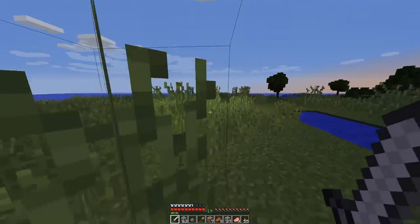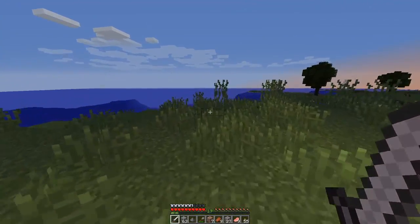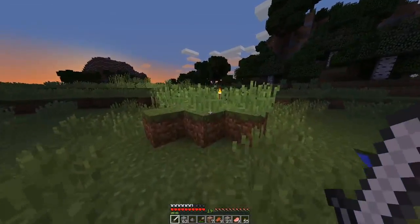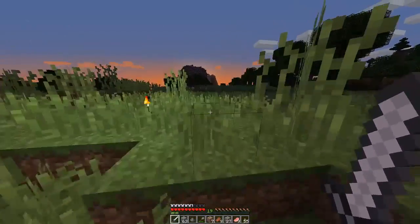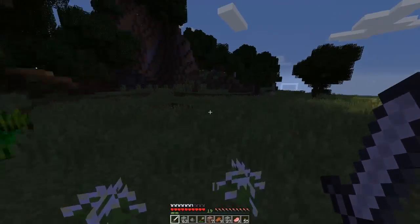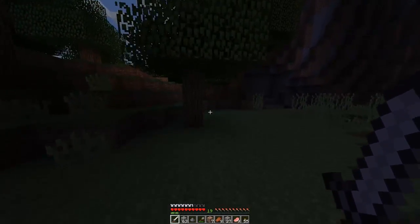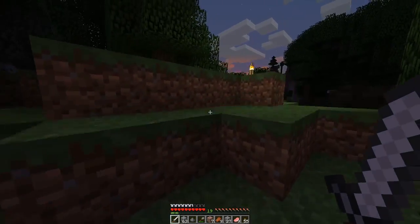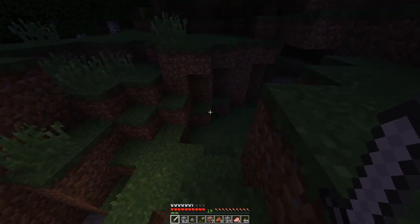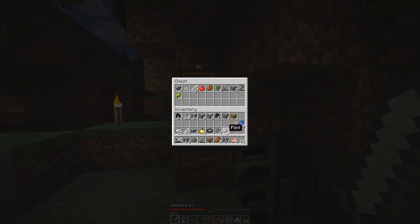Along with that there's the Woodland Explorer Map. There's a brand new structure in the game called the Woodland Mansion with a few new mobs in there and some unique drops as well. The Woodland Explorer Map will show you where the Woodland Mansion is so you can find one of those. Apparently they're very, very rare spawns so apparently the map is something you are going to need. Pretty exciting stuff - hopefully we've got one of those ready to be found within this world.